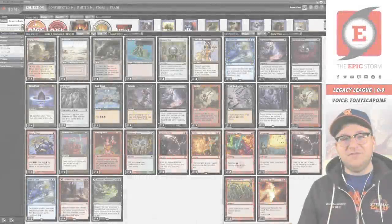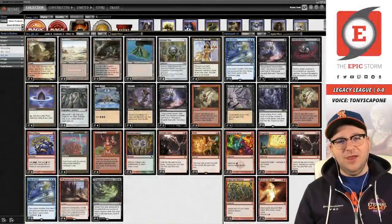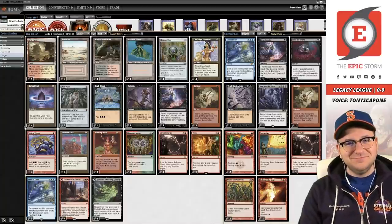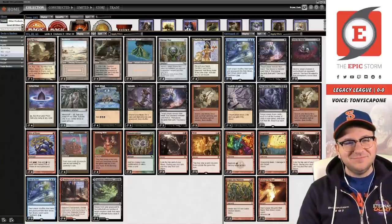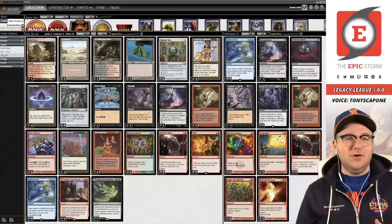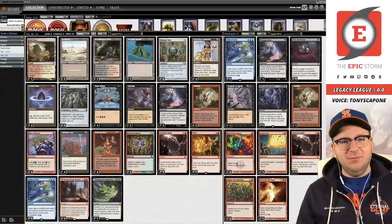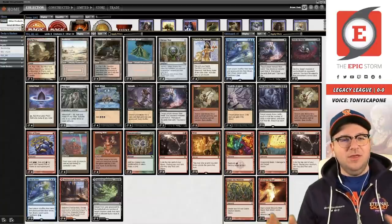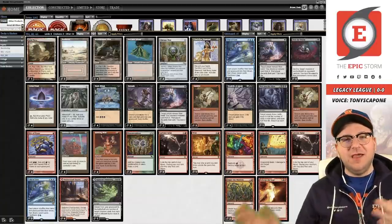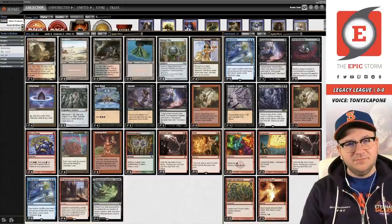What's up storm fans, I have a special guest with me tonight — Tony Scaponi. How's it going? Not bad at all, excited to play through this league and talk some storm. So Tony, tonight we are playing Black-Red Rakdos: The Epic Gamble. This is your baby. What is different from the last time the fans might have seen this deck list?